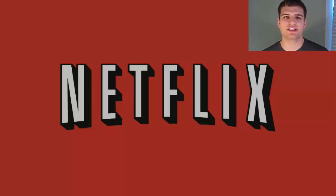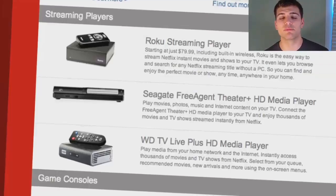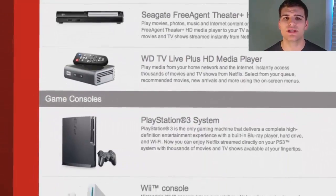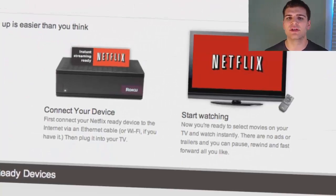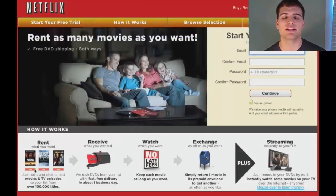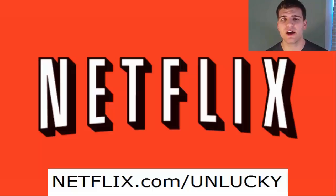Today's sponsor is Netflix.com. With more than 26 million members, Netflix is the world's leading internet subscription service for enjoying movies and TV programs. Members can instantly watch thousands of titles on a vast array of devices — streaming TV episodes and movies — like Microsoft's Xbox 360, Sony's PS3, Nintendo Wii, Apple devices, Kindle, and more. As a Netflix member, you can watch as many movies as you want, anytime, for a low monthly price. There are no late fees or due dates. For your free 30-day trial, go to Netflix.com/unlucky. Link is also in the description below.